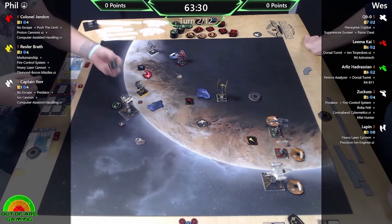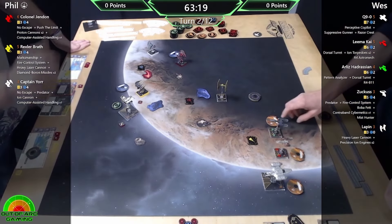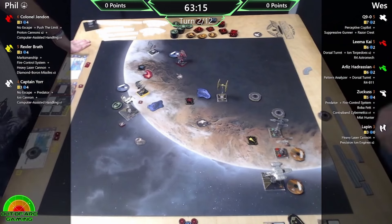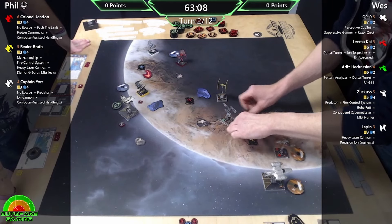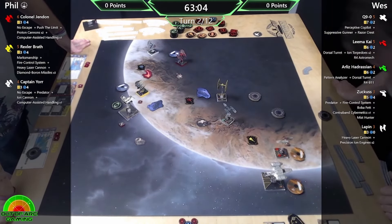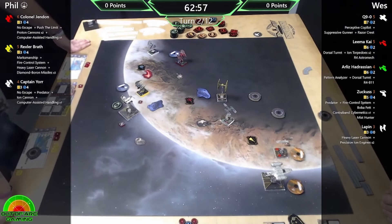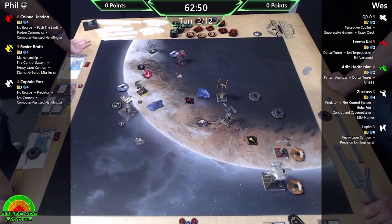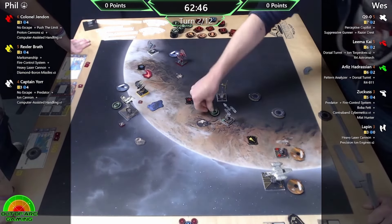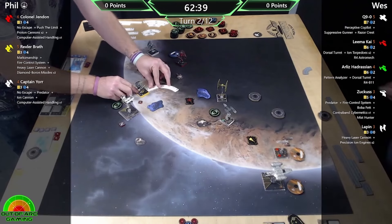Both of them also have Computer Assisted Handling: once during the game, after you fully execute a move, you have one charge to perform a boost or barrel roll that's not red. So you could do a speed three to five, get your lock, use Computer Assisted Handling to boost or barrel roll, then take a focus. It's interesting that it's only once per game - balanced, because if it came back every round the defender would be too good and it would be priced out of flying three of them.